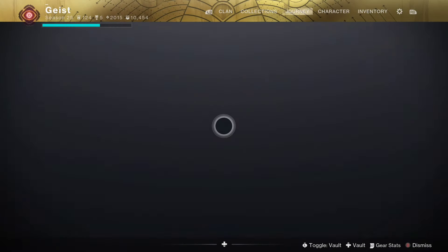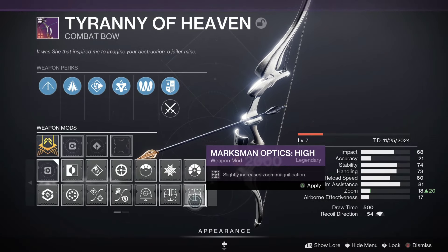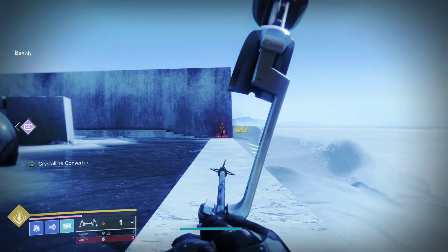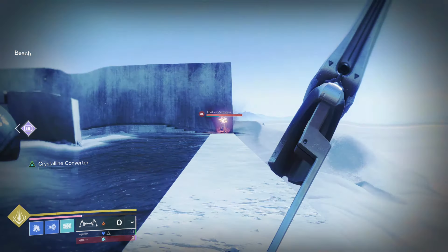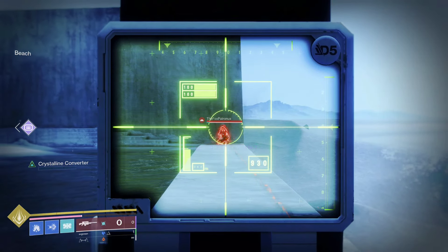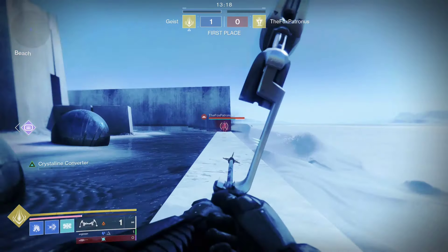One interesting thing to note is that zoom does affect this. Say for instance you want to use the new Marksman Optic, which is a mod that increases your zoom — it will increase that AA range by about roughly 5 to 10 meters. I don't have an exact figure on that because it's really hard to test at this distance, but it seemed to still be fairly sticky and still be curving up to about 65 meters.